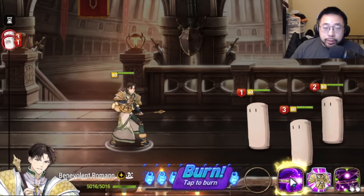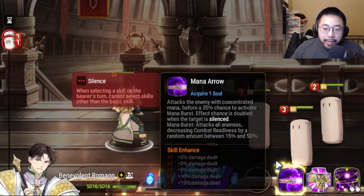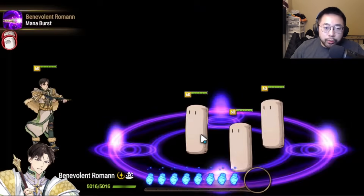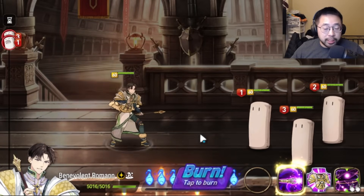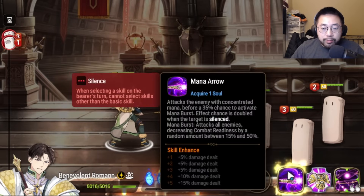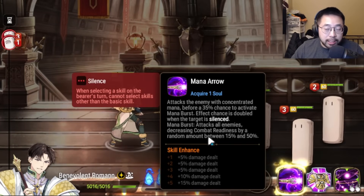The first thing we want to talk about with Broman is what makes him so strong. His S1 has an ability, as you guys can see, to trigger an extra attack, which can land silence. So if you combine this with units that have dual attack — maybe it's a Conqueror Lilius, maybe it's a Fire Lilius, whatever the case may be — this poses as a really strong threat because he can land silences and decrease CR for the enemy team.